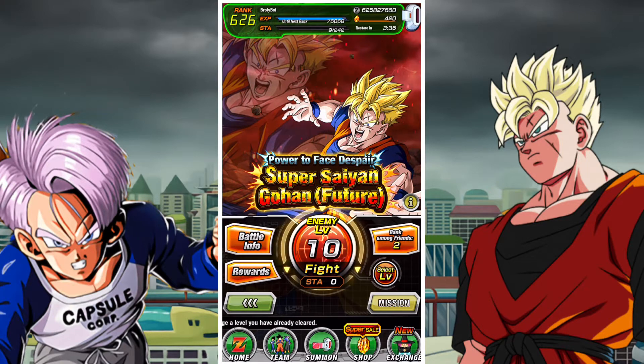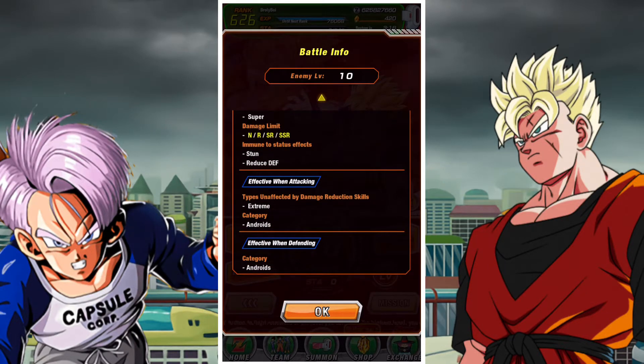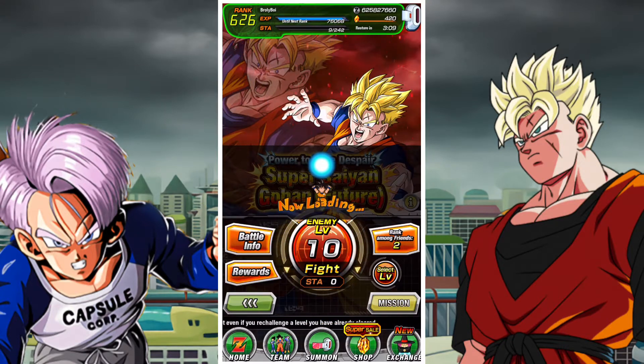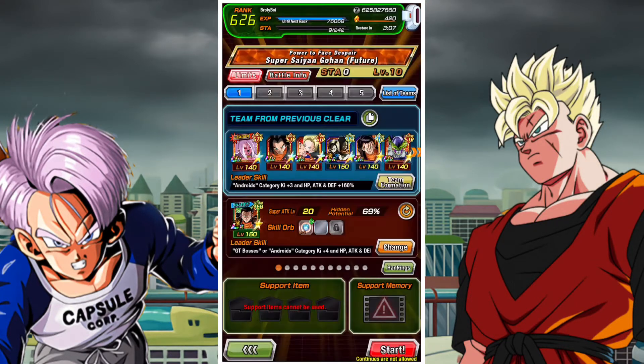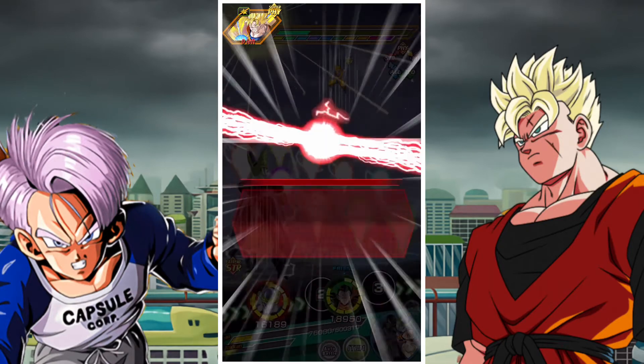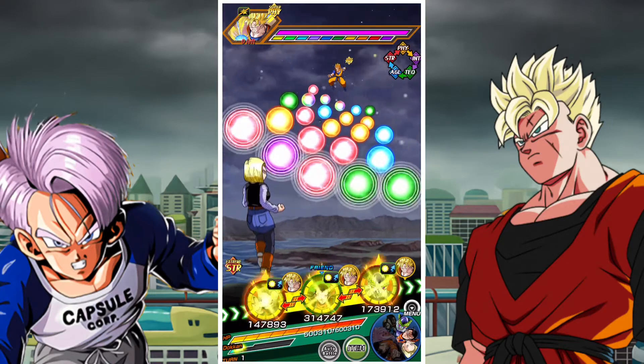We'll jump ahead to stage 10. At this point nothing too much has changed — he's just immune to stunning and immune to reduction of defense. Things like using critical hit gear will definitely help you out quite a bit. Critical hit gear will solve a lot of your problems and enable you to do decent damage through Gohan's damage reduction, helping keep pace and tempo.